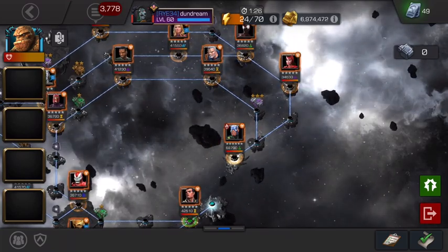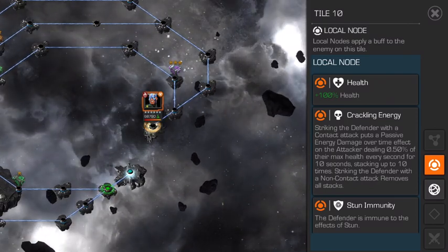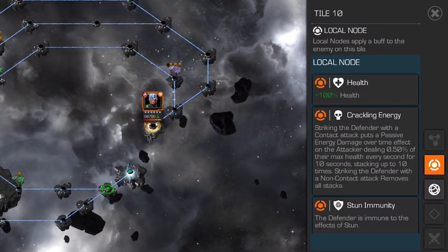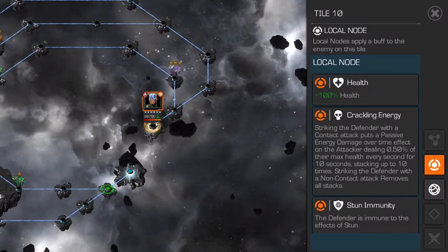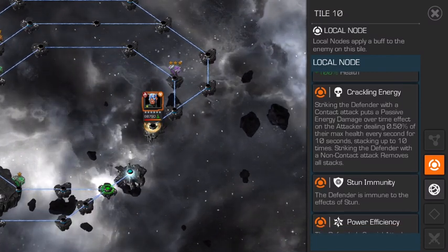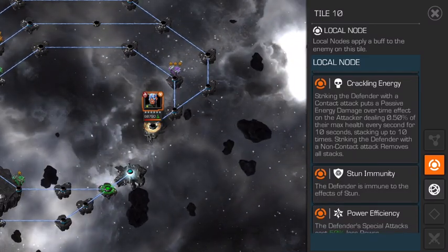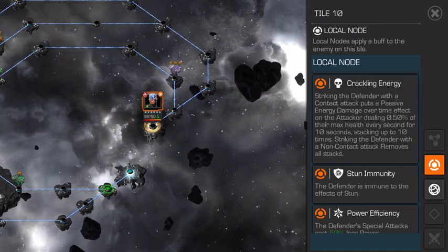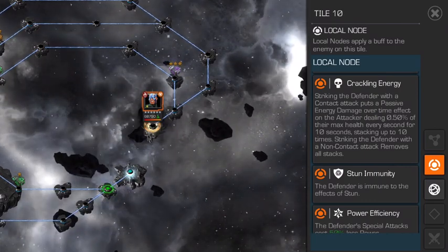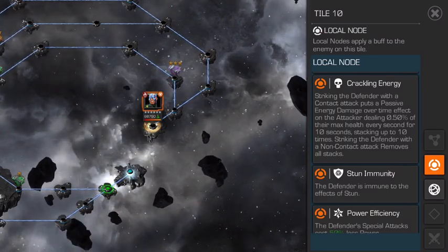Then you come up against the boss: Electro. I've got a one-shot on him with Havok, but Electro has quite a few counters and he's actually probably the most annoying boss because you need specific counters and a specific style. Let's go through the nodes. First, he's stun immune, which takes the whole parry-and-hit out of the game. Then he's got the Crackling Energy node - if you hit him with a physical attack, he puts passive energy damage on you that deals 50% of your max health over 10 seconds, and these stack until you hit him with a non-contact attack. If all your attacks are contact, you're going to die very quickly.